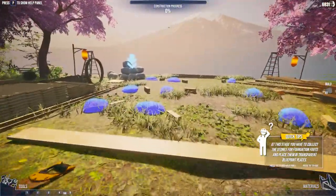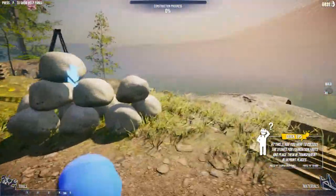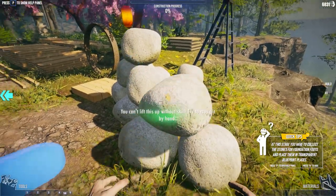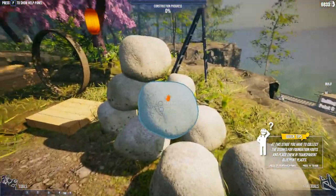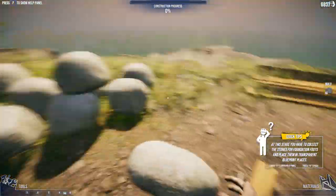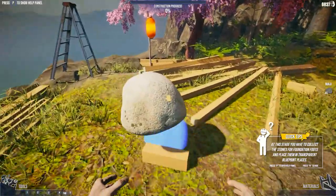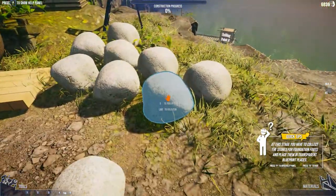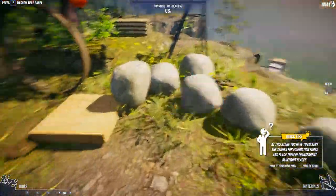At this stage you have to collect the stones for foundation foots and place them in the transparent blue places. So I'm just going to literally pick it up and move it like that. It's all this tree pollen — excuse me, big sneeze there. Just pick these up and move them around.